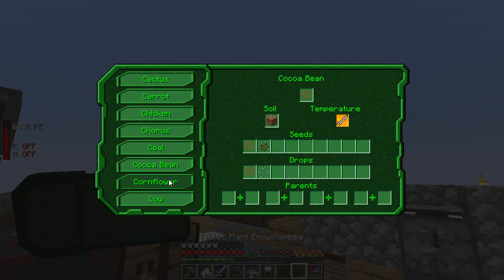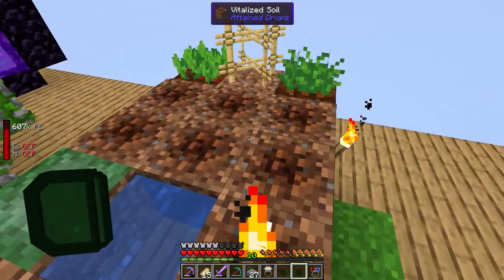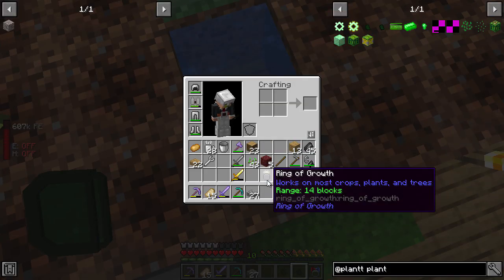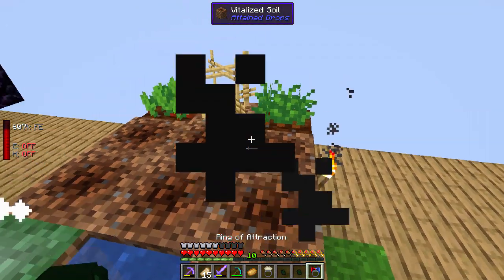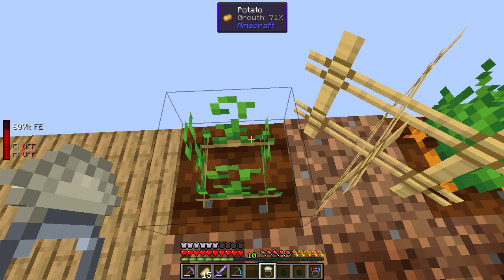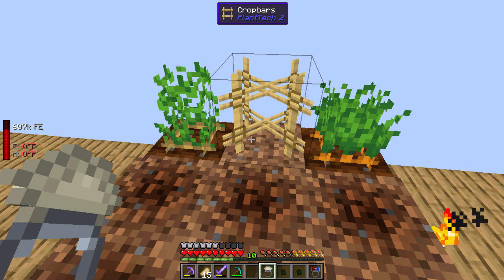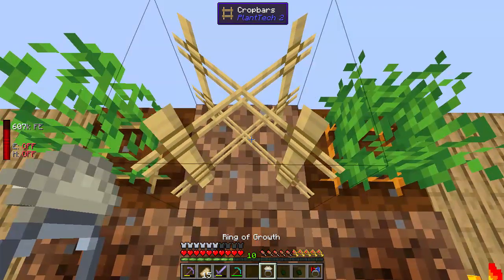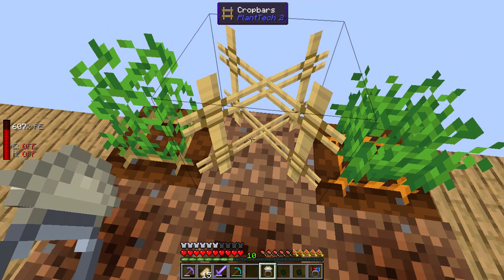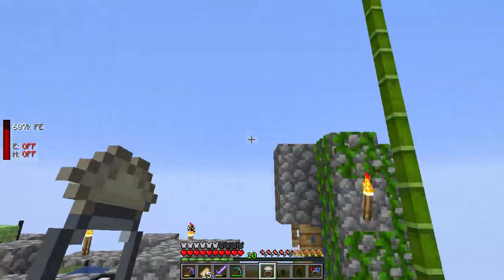I still don't understand how we get the stuff to begin with. Cow seeds — parents potato seeds and carrot seeds. So potato and carrot — maybe I do this. Let's put carrot and potato there. Right, carrot and potato done — let's see if they crossbreed. I don't know if the ring of growth would help with that. I'll leave this for a little while and move on to some other stuff.